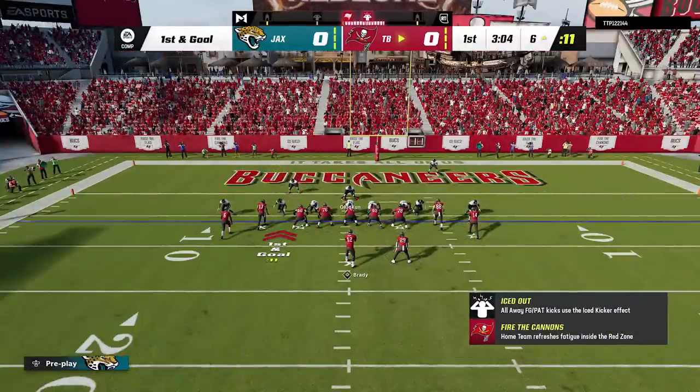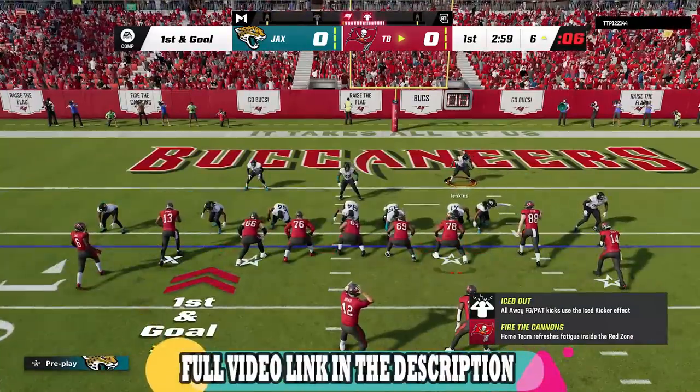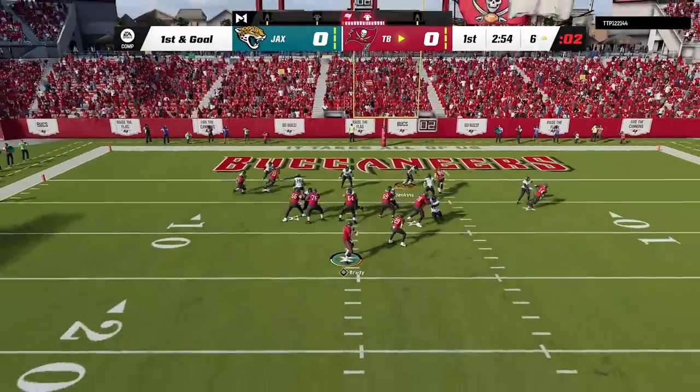Once inside the red zone, I start making some new adjustments for the crossers by putting the safeties in the hard flats set to 5 yards, which is a defense I already put out in a previous video. I'll have links in the description as well as an on-screen pop-up at the end of the video, so stick around for that.